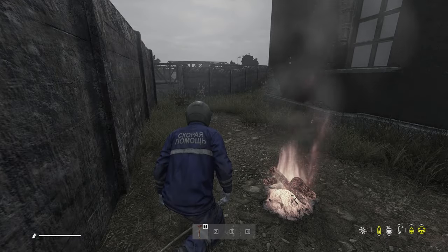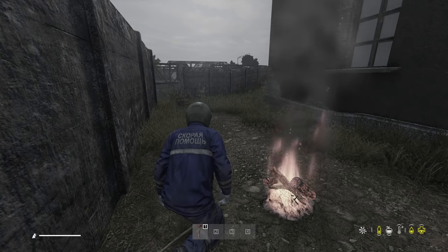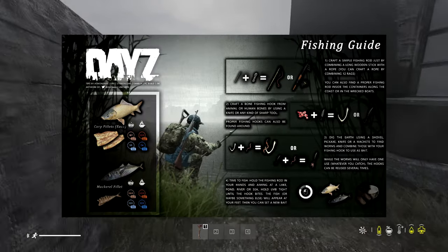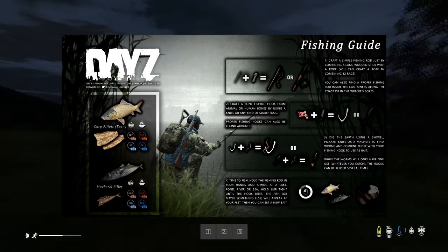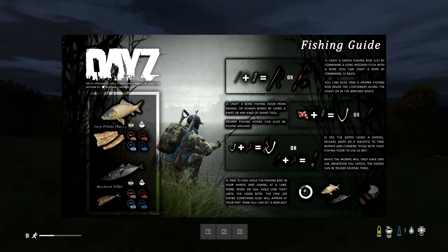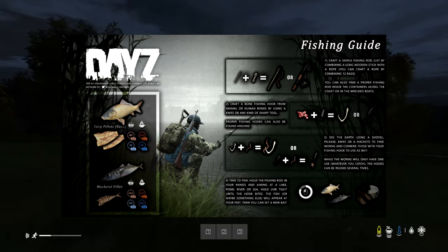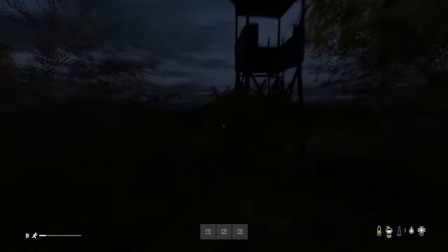Tip 5: Learn how to hunt or cook animals — this ties into the last tip. Whether fishing with a rod or chasing chickens and pigs around a field, cutting up their meat and cooking it is one of the best ways to get food when you're out in the middle of Livonia or Chernarus. I hardly ever look for cans anymore because I'm always using meat that I find and cook. Plus, carrying warm meat heats you up for a little while.